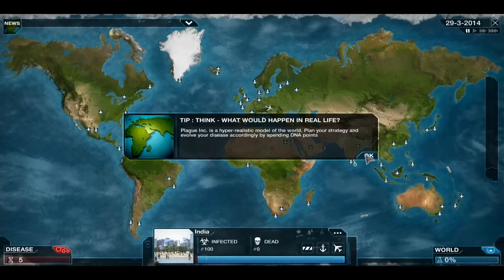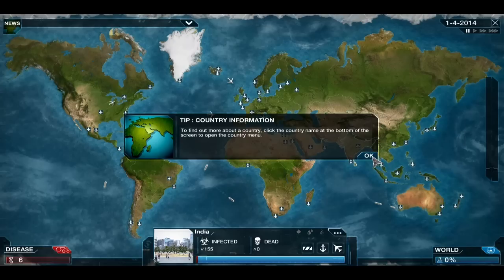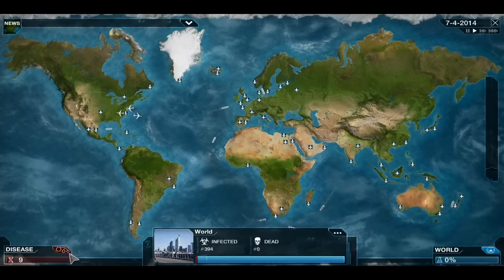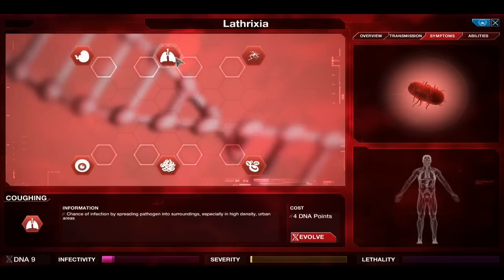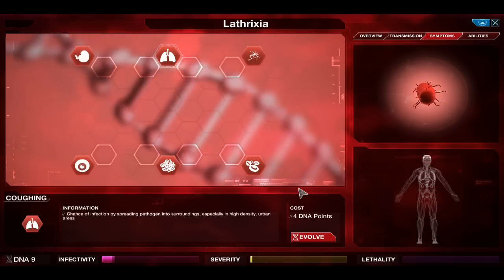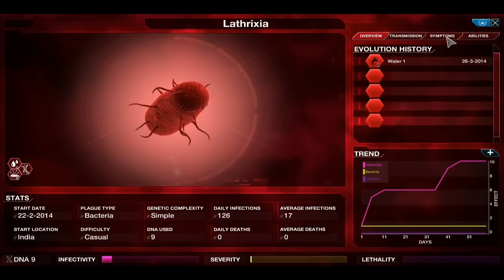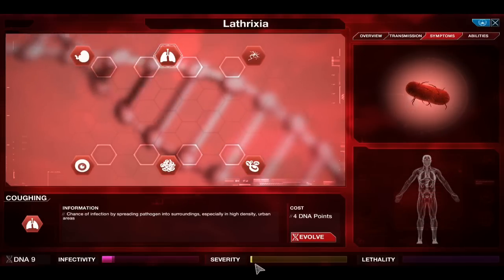As you can see in India, we're already at 100 infected. A lot of flavour text bubbles will pop up — some of them are actually very funny, which I found quite a nice touch. Most of them are tips. Another problem I've found is that you can't yet disable tips in the options, which is a bit annoying as I've played the game a fair few times. But when you first start playing, they are very helpful. There's also going to be a tutorial in one of the new updates. The basic gist of the game is: infect everyone, kill everyone, and you win. However, once you get found, the different countries will begin attempting to cure you. At the moment I have not been discovered, so there's no cure effort. You generally won't be discovered until your severity is high enough.